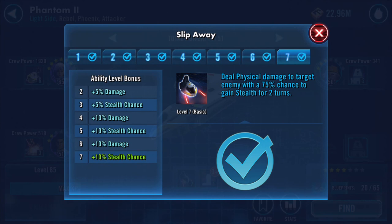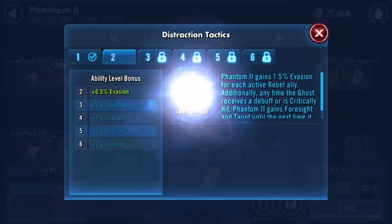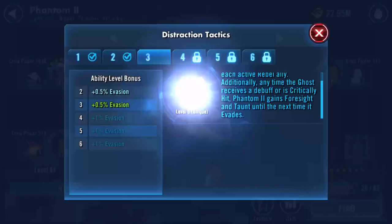Deal physical damage to target enemy with a 75% chance to gain Stealth for two turns. Gains 2% evasion for each active Rebel ally. Additionally, any time Ghost receives a debuff or is critically hit, Phantom 2 gains Foresight and Taunt until the next time it evades.